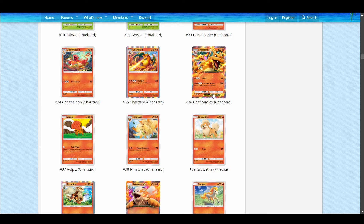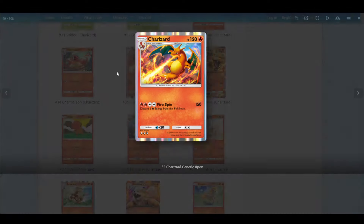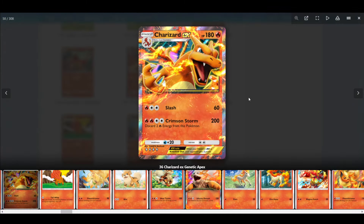Charizard EX does 200 damage, which is one-shotting every Pokemon in the game. That's really powerful. You are discarding two energies, specifically with the single-point Charizard, so you can't attack again after that — though you could retreat since you'll still have two energies attached. Charizard is certainly a solid card, but it's not something you're attacking with over and over again. Charizard EX, you can — you can do Crimson Storm, next turn Slash, then Crimson Storm again.